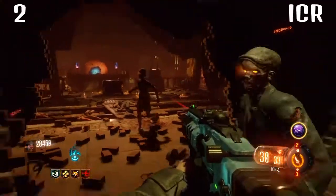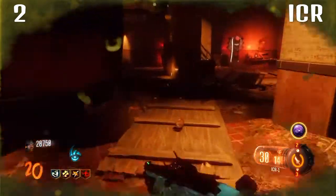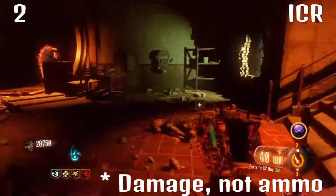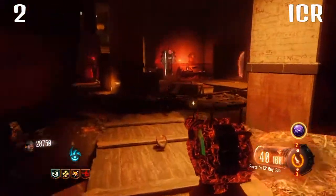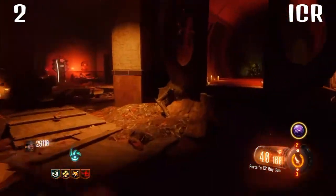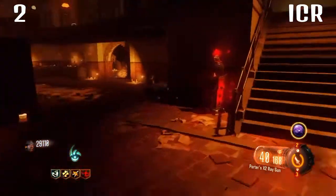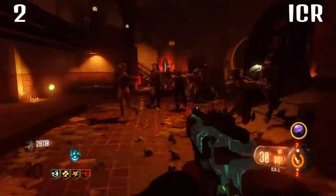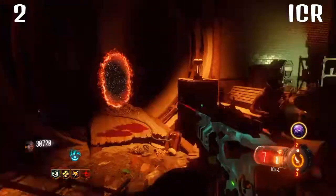Moving on to the number two spot, we have the ICR-1. This is a brilliant gun — it's got a good fire rate and lots of ammo, and it's going to keep getting you through the rounds. It's pretty effective all the way through. The only problem is it doesn't have a great amount of ammo, which is the reason it isn't at number one. As a bonus, you unlock it at level two, so you'll always have the weapon kits with it. If you ever pick it out of the box, you take the ICR straight away. It's also quite a nice looking gun with a good default sight.